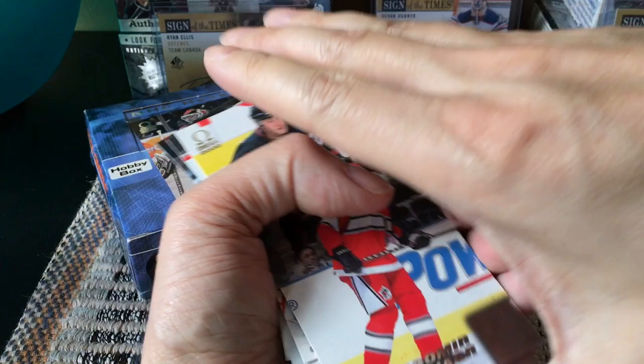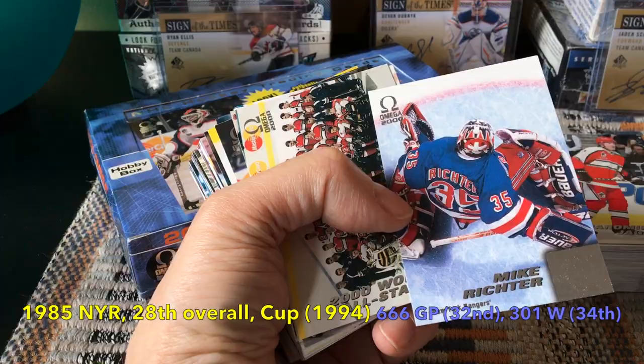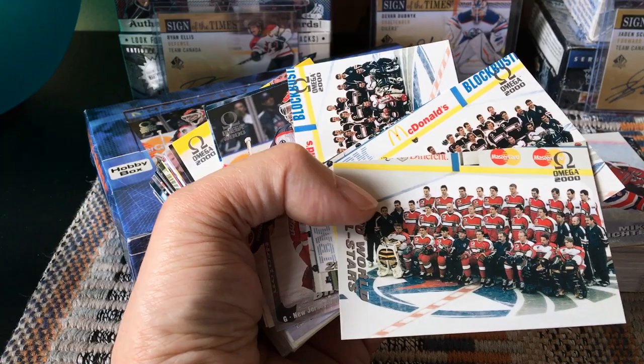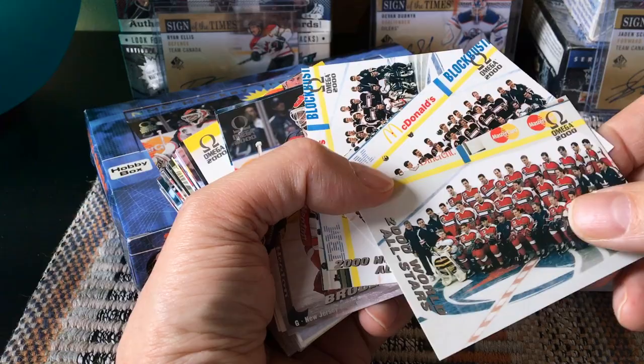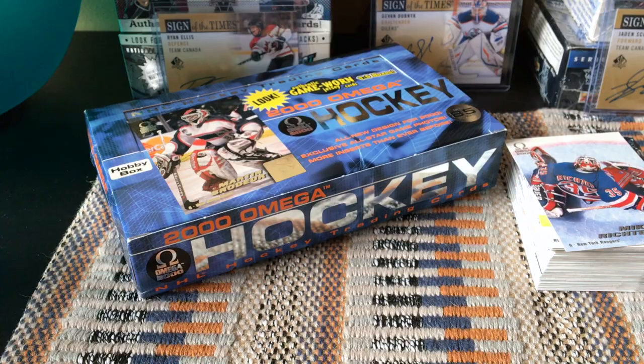So as I said, 216 total cards — 36 times 6. Here's another stack of base cards. One of the nicest cards is this Mike Richter — kind of groovy. At the bottom of the checklist there are some all-star cards, basically the team all-star cards from North America and All-Worlds. That emblem is probably from the Tampa Bay game in 1999; the subsequent year would have been the Toronto one.